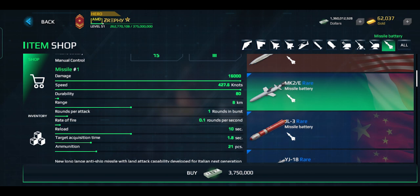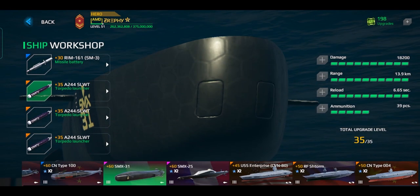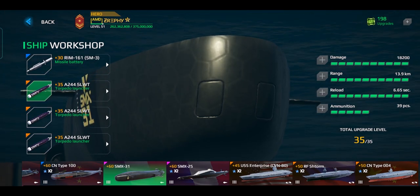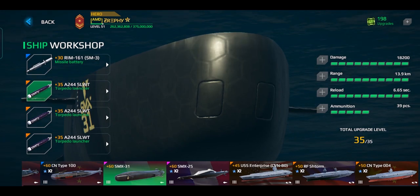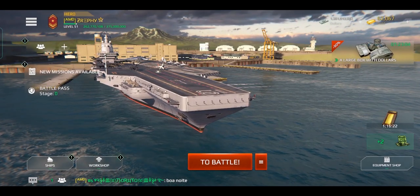These two missiles are available in the shop and sold in in-game dollars. Next is the new epic tier 3 torpedo, the A244 SLWT. It's weaker than the torpedo added in the last version and even weaker than the Mark 48, but its overall damage output is slightly better than the Mark 48 thanks to its incredibly low reload time. This torpedo is available in the store and also sold in in-game dollars.